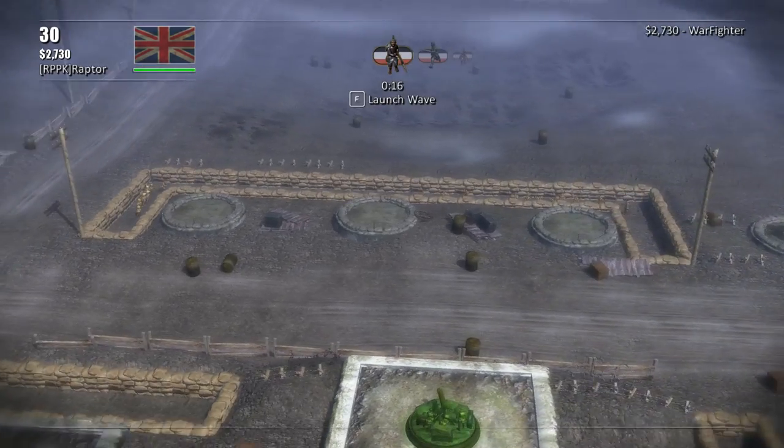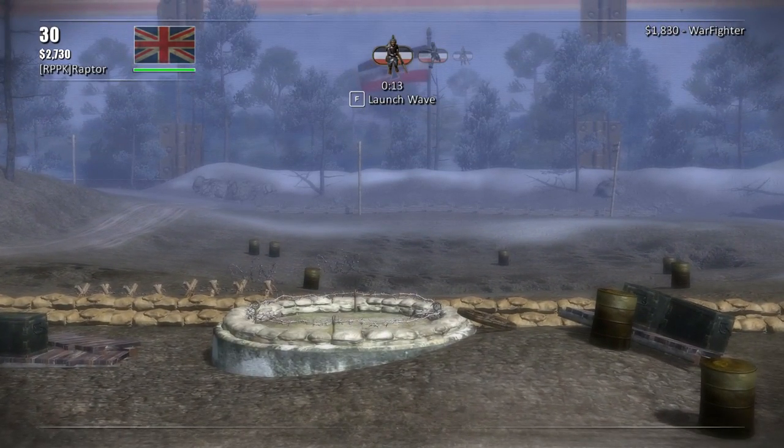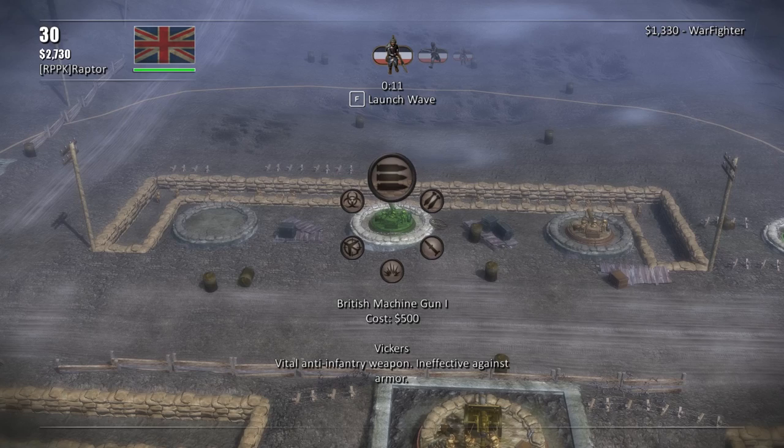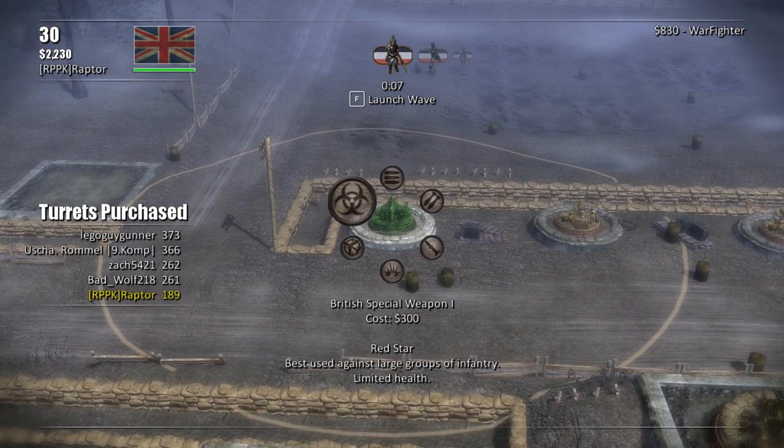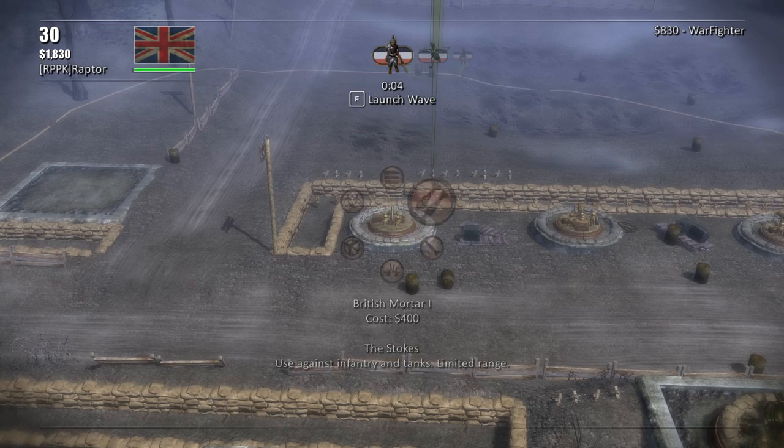Let's get it up to a thousand likes, folks, if you want to see more cool World War I and World War II games. The Germans are coming in about 15 seconds, so let's go ahead and get our machine guns down, get our mortars down. Looks like we also have a special weapon — a toxic gas attack.